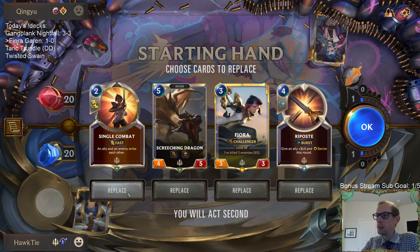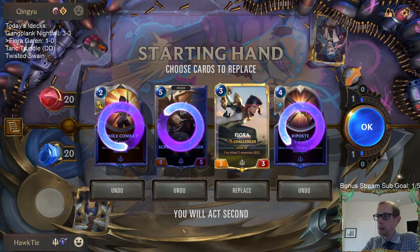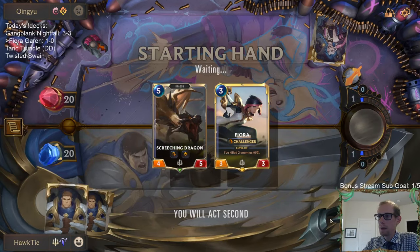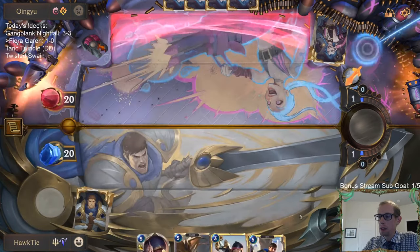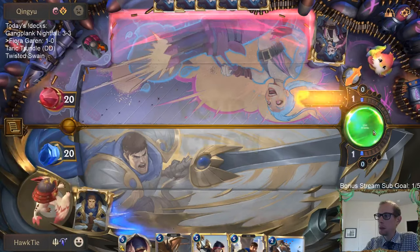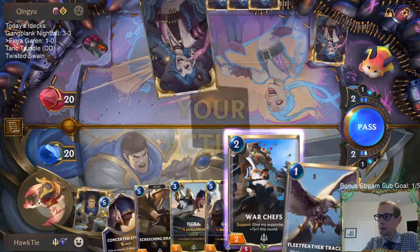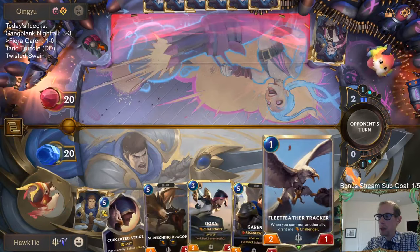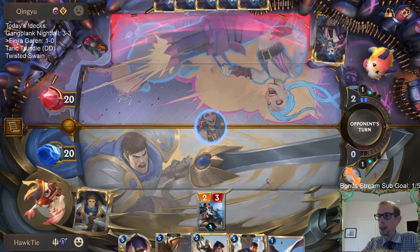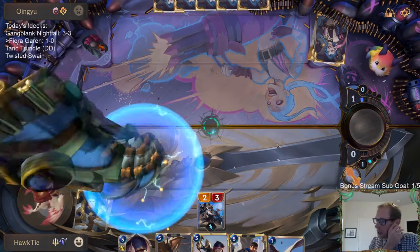Karma Ezreal we're going to... I mean I like Screeching Dragon, we don't need two fives. War Ships is good. I like having units that don't die super easily — that's why Fleet Feather Tracker is not that desirable here because it does die very easily.